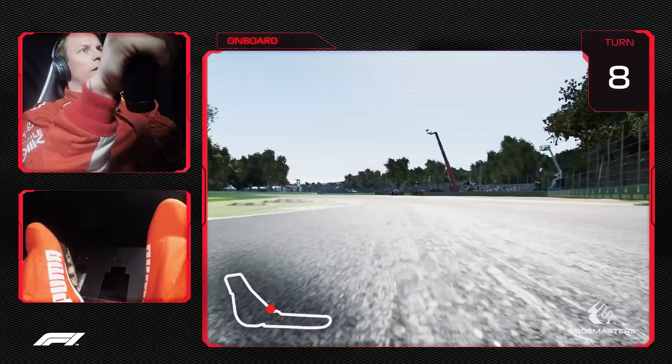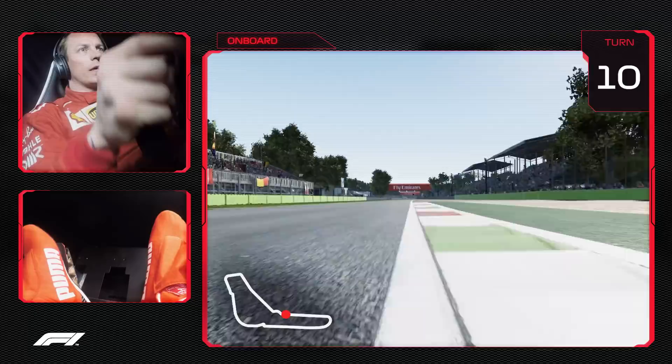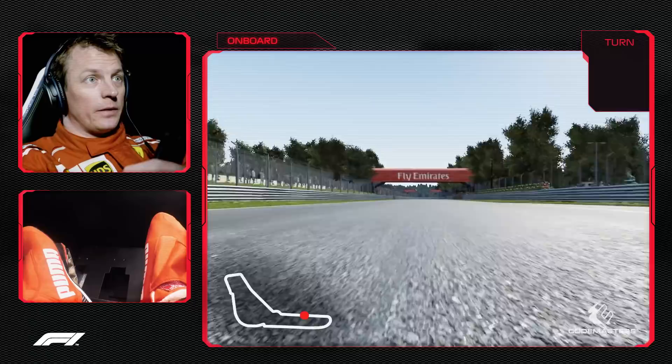At Ascari, you try to cut a lot of curb on the entry and then be in the right place for the second part of the right-hander. The left-hander should be pretty easy if you don't miss the first apex.